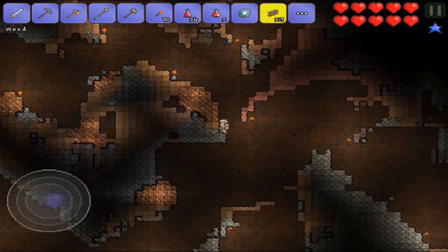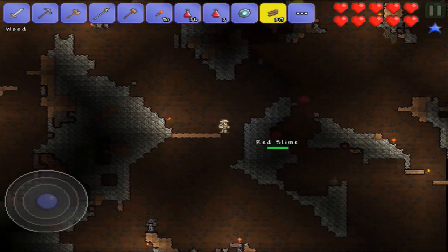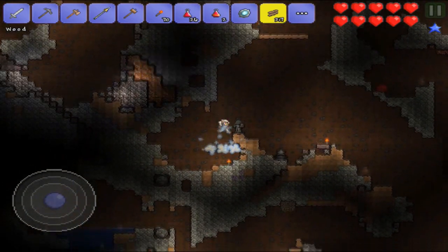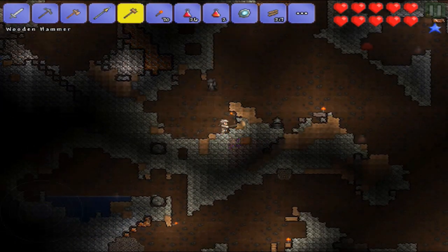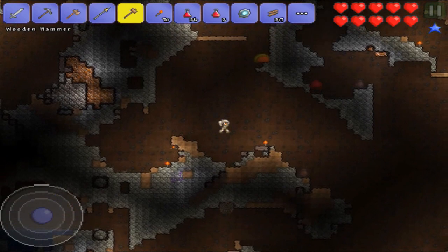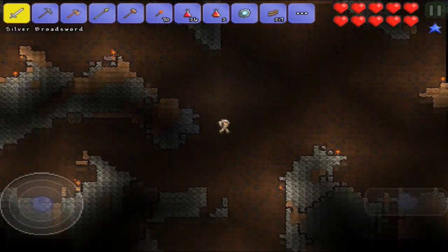I'm pretty sure the way down is this way. There are a few slimes over there — I just don't want to mess with them right now. What the heck? Why didn't I pick up these statues? A goblin statue — that's pretty sweet. I think this is just a star one. I don't know if you can get duplicates, but I definitely think I have a star one already. I'll put them down — statues in this game are cool.